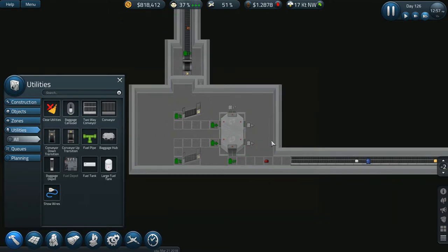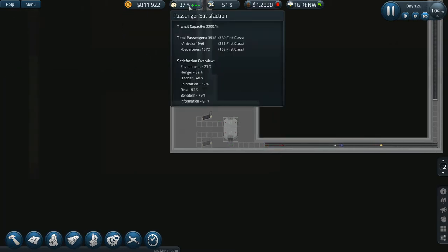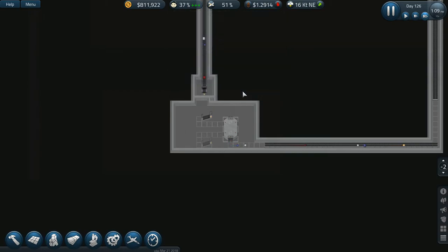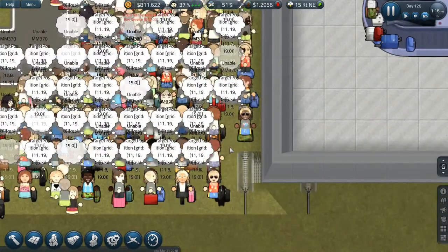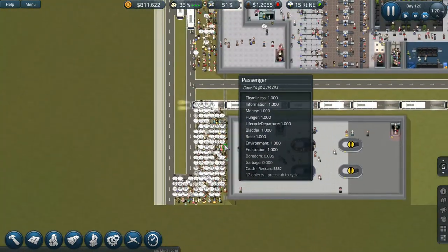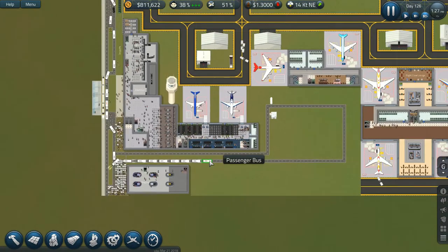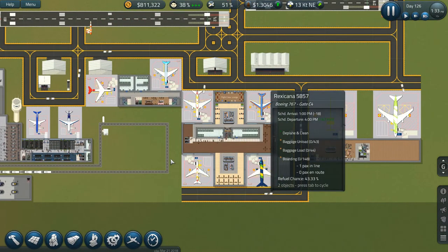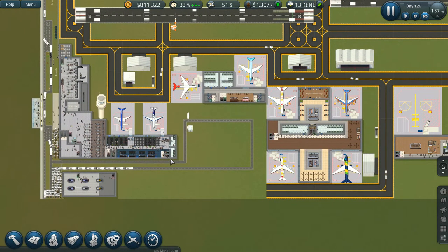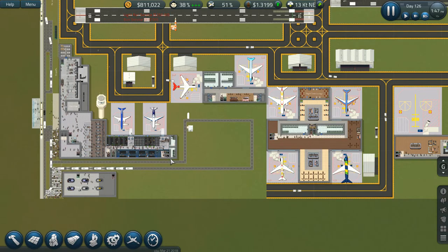I'm not entirely sure why baggage is going in that direction — nothing is actually connected to this. Passenger satisfaction right now is down to 37 percent, environment is 27, hunger is 32 — good lord. We've completely tanked this airport and that's the environment issue right there. I've got baggage hooked up, but I'm kind of at a loss with what to do now. I'll leave it up to you guys — what do you think we can do to fix this? There's not much more else we can do in this episode because everything's just going to hell in a hand basket.